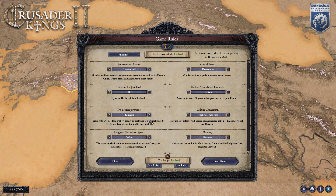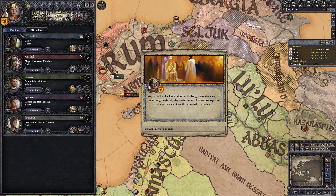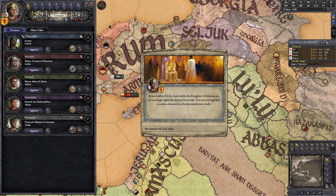First of all, if you want to have an easier time with this challenge, I recommend turning off the de jure requirement rule. Otherwise you'll lose your Kingdom title after a short while and be kicked down to Duke tier, because none of the land in your Kingdom of Armenia is actually in Armenia. On the upside, losing the Kingdom taught me that all of these challenges can be completed even if you're not actually Armenia.